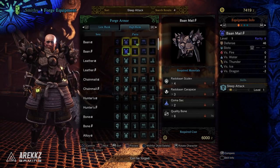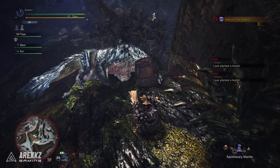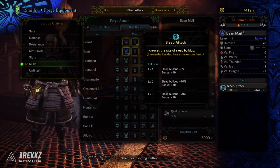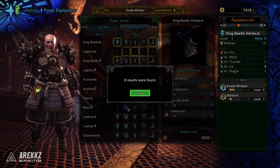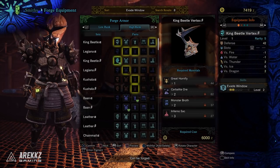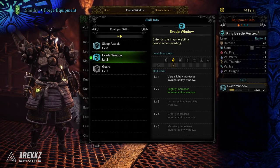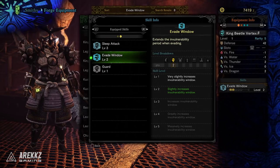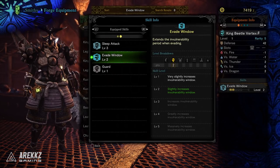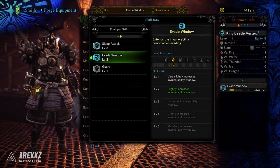Now that I have sleep covered, I need to think about what else I'd like. As a sword and shield user I like the Evade Window skill — if I put a monster to sleep and place bombs, I can slice the bombs to detonate them, roll out with the evade window, and avoid getting hit by the blast. Searching for Evade Window, I can see the Kirin Beetle beta helmet has Evade Window level 2. I already have this helmet, and combined with my evasion charm I don't need to look for additional evade on gauntlets, waist, or legs. Evade Window level 3 or 4 is plenty for bomb detonations.